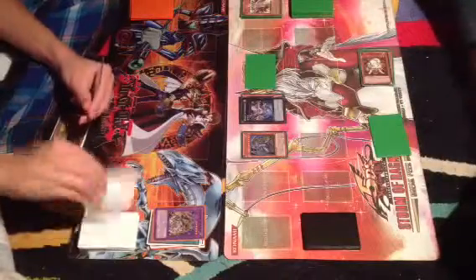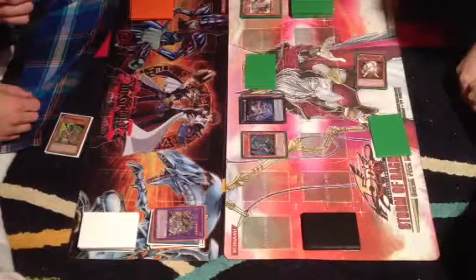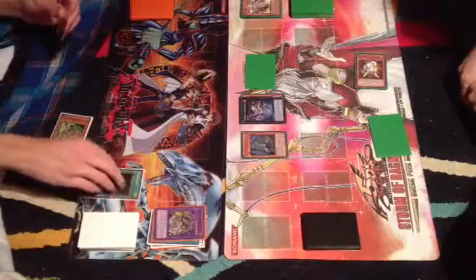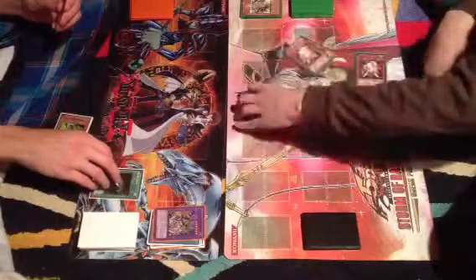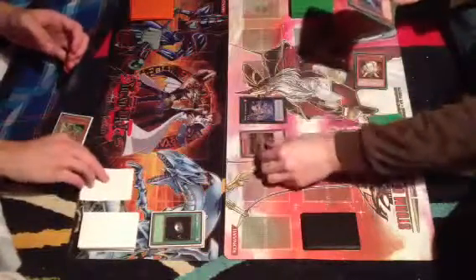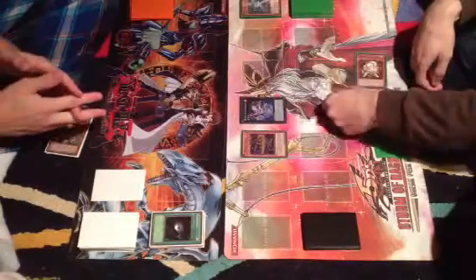Here we go. Nice, good job. Kaboom, kaboom, kaboom — Light Pulsar Dragon effect. Gaining back Dark Flare Dragon. I sent this card. During the end phase, Zenmaines' effect kicks in — pop.